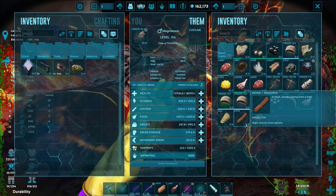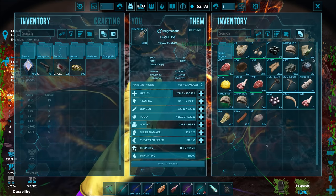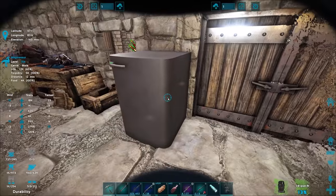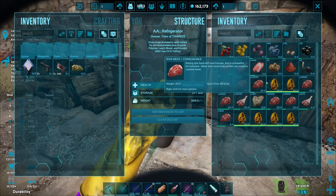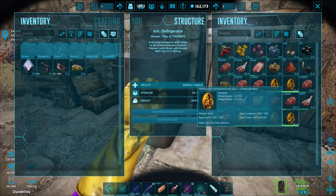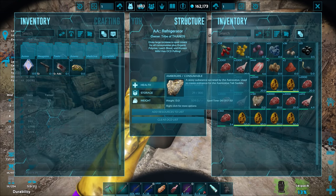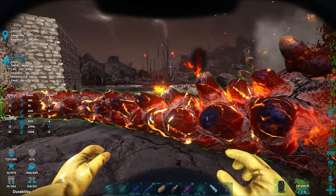Oh man, I need to get more ambergris — we ate a lot of it just keeping this guy alive during those fights. We only have 8 left, so we'll have to go back to the lunar biome next episode. Maybe I could incubate one of these low-level eggs and use it for ambergris — actually no, that's too savage. Wait, I do have 130 ambergris right here in the inventory — just gave them about half each.